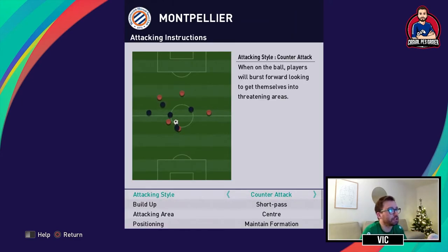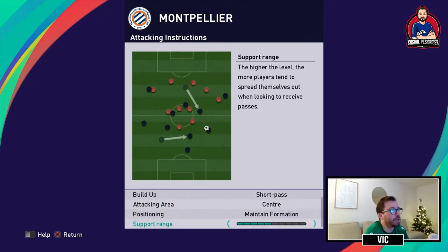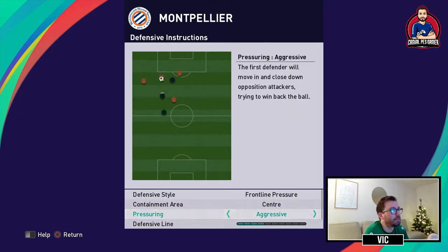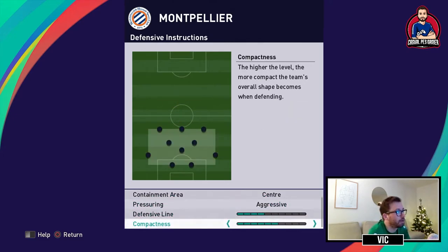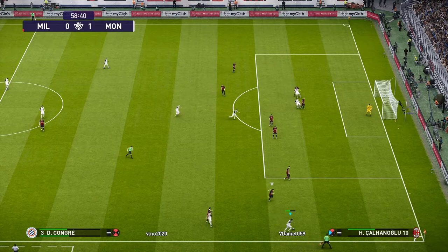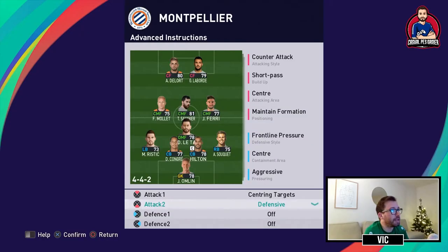Looking at the instructions: offensively it's counter-attack, short pass through the middle, maintaining the formation with medium support range. Defensive instructions are frontline pressure with containment center, aggressive pressuring, and a medium-low defensive line with medium-high compactness. For the advanced instructions I didn't do anything fancy — just centering targets to try to get crosses into the box, and I had defensive assignment on Letalec, the holding midfielder.